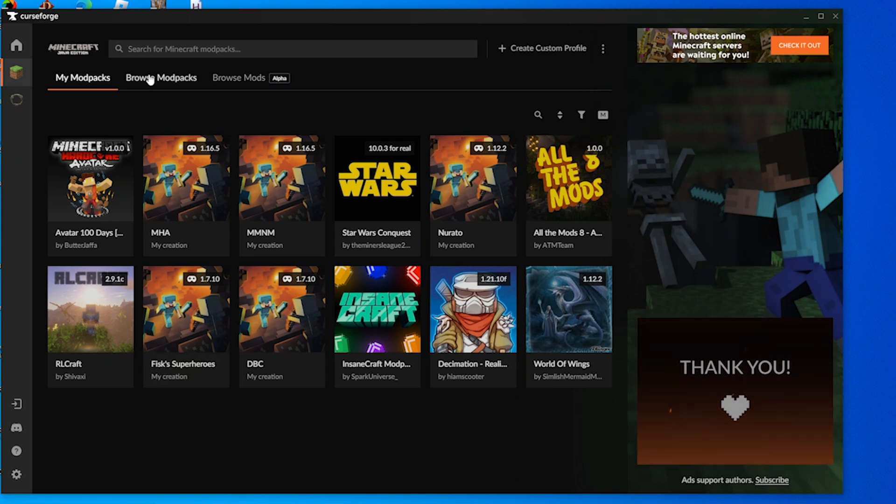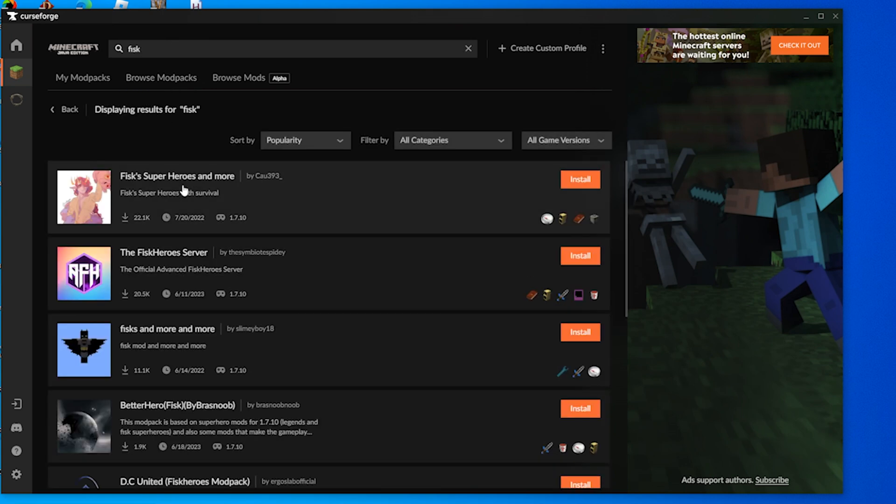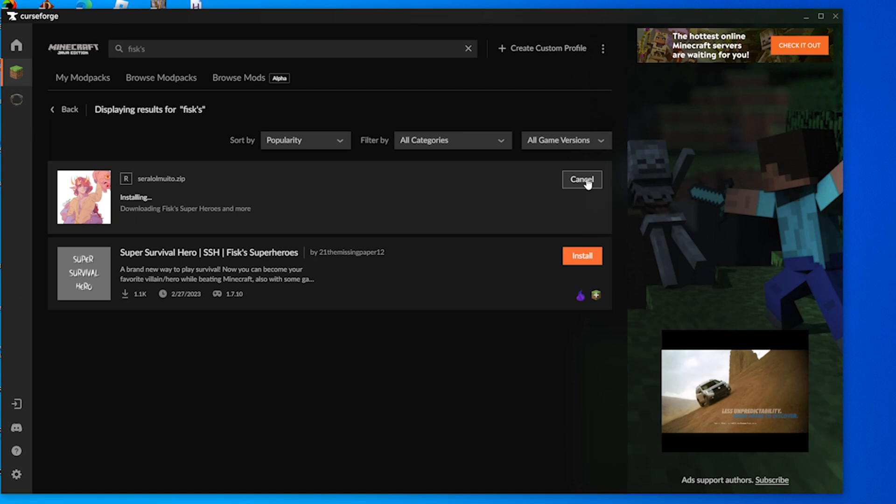Let's go up here to Browse Modpacks. Now we can see all the crazy mods like Pixelmon and everything like that. We're going to do Fisk, so we'll go ahead and click install on that.